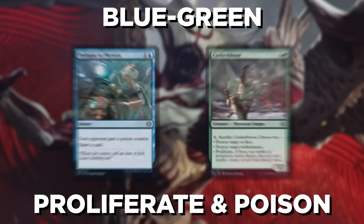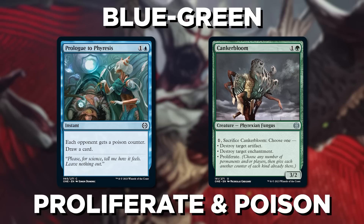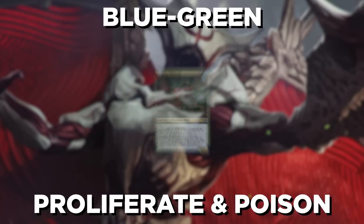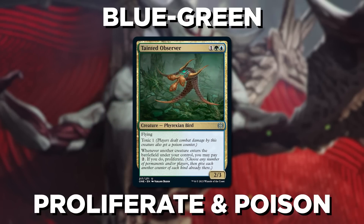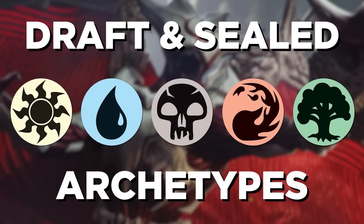And finally, we have Blue-Green Proliferate and Poison. That's right, it's not just ramp this time. If you want to sneak some poison counters on your opponent with a card like Prologue to Phyresis and then gradually proliferate them up the rest of the way, this is the deck for you. The uncommon you want to keep an eye out for is Tainted Observer, who helps you proliferate a ton, even off of tokens you make. And there you have it — the ten archetypes for the set.